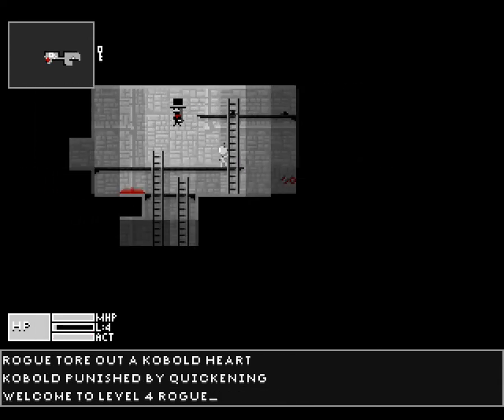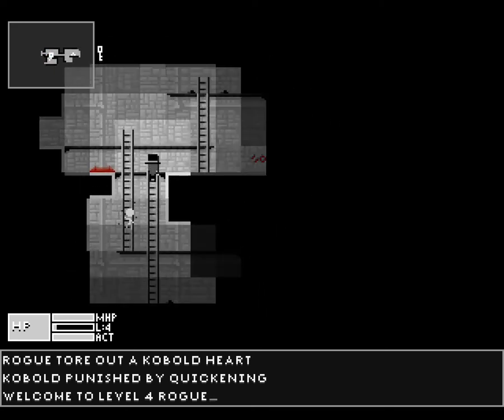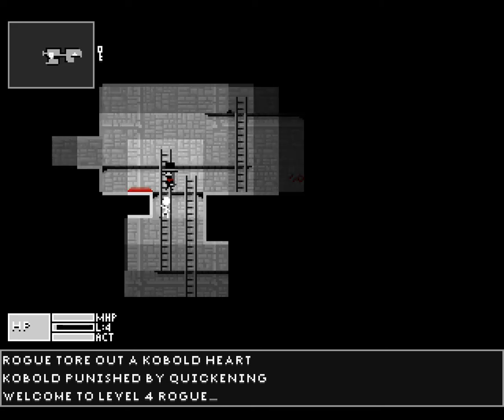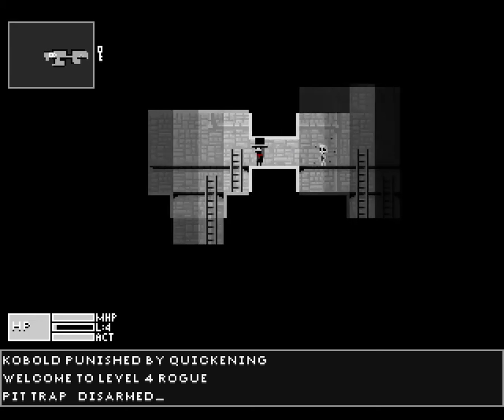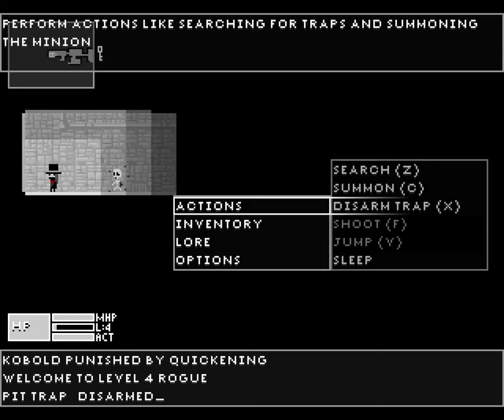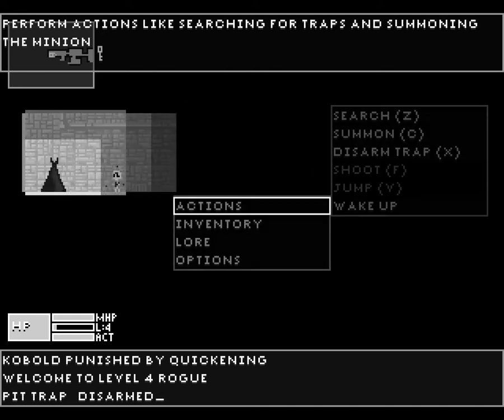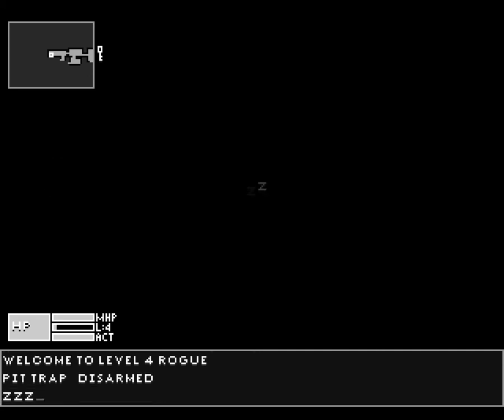Welcome to level four. Fabulous. Disarm that trap. Head over here and try this yet again. Here we go — this should be better. Sleepy time — we were happy.